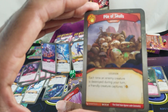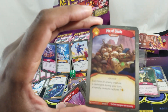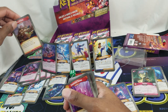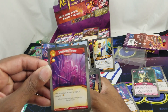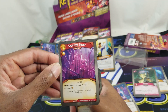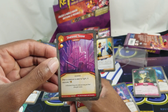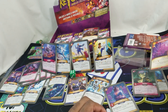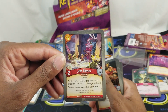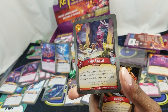Pile of Skulls: each time an enemy creature is destroyed during your turn, a friendly creature captures one. Shattered Throne: after a creature is used to fight, it captures one amber — with the pip, weird one. Little Rascal, elusive, two power: creatures must fight it when used to battle.